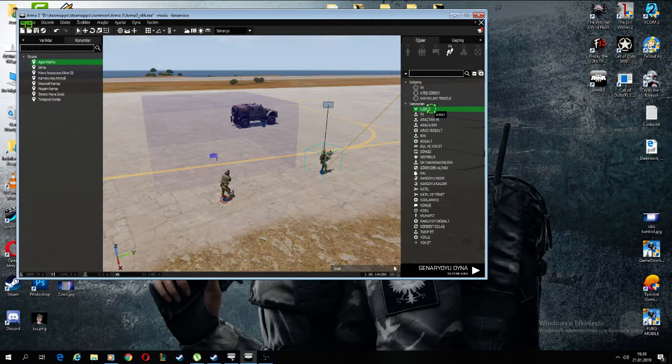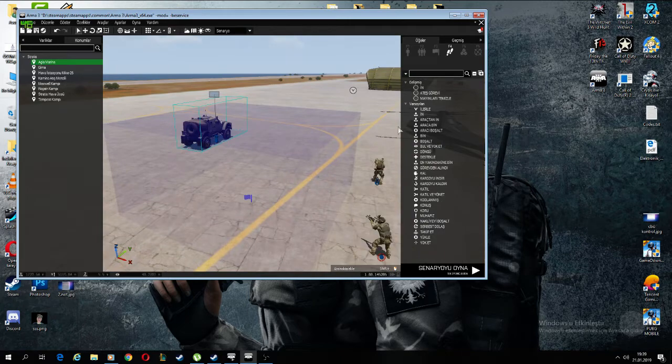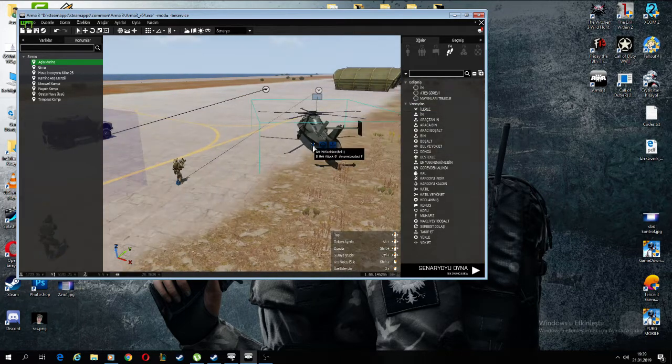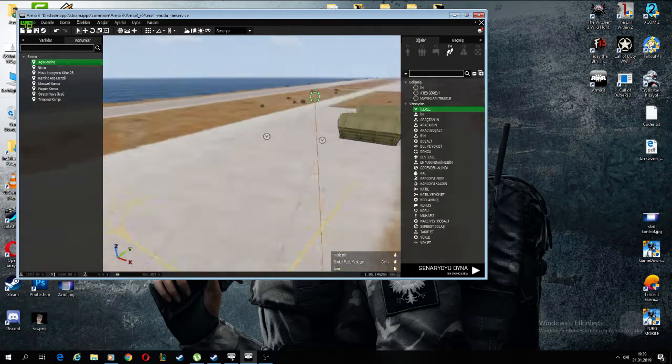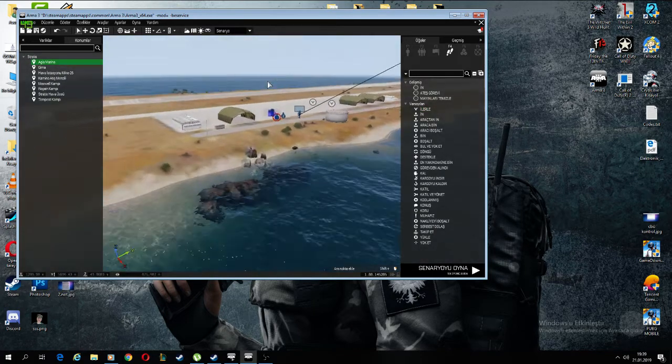Give waypoints to them — give waypoints and give waypoints. This will be more higher.